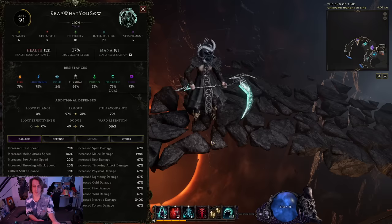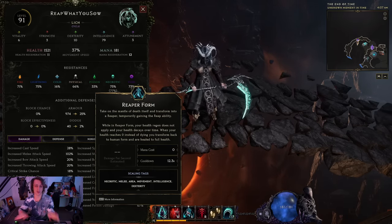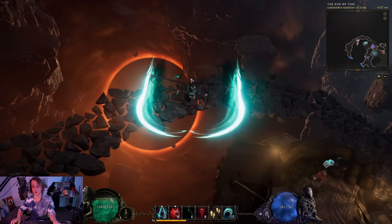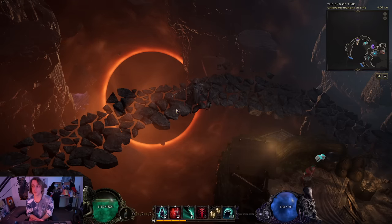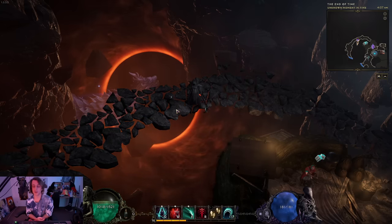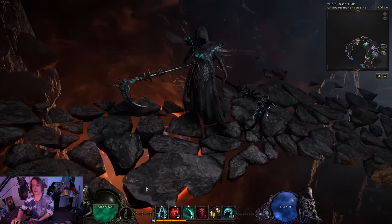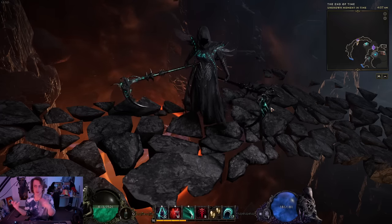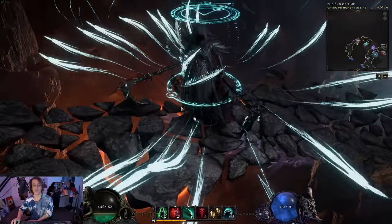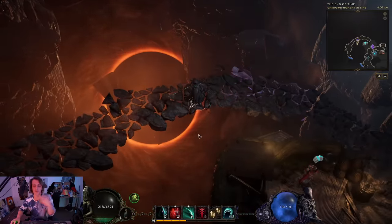Okay, this is our character at level 91 - 'Reap What You Sow,' the Reaper. It's an Acolyte that turns into a Lich as a mastery, built around the Reaper Form button. You press it and it turns your life bar green, slowly draining your life faster and faster. Once the green life bar runs out you turn back to regular form. You solve the life drain through health regeneration, healing, or the way I've done it - leech. Death Seal locks you in at a certain amount of life you can't go above, but you can certainly still go below it.